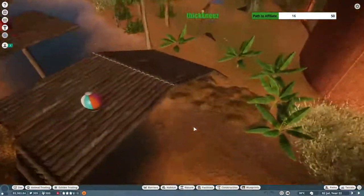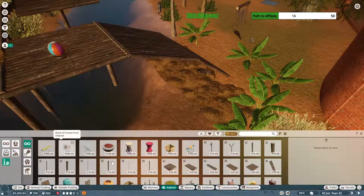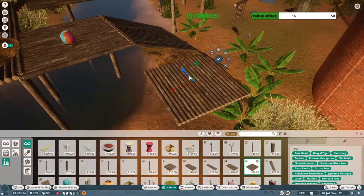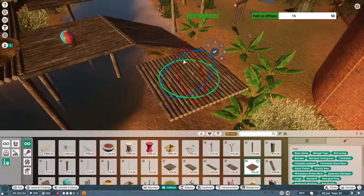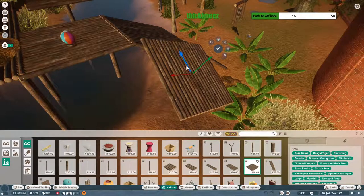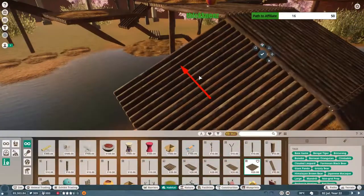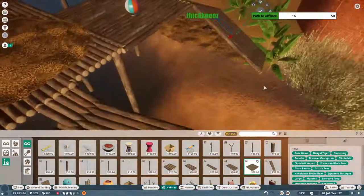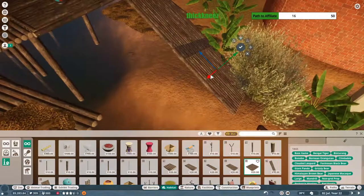To expand their hard shelter coverage, I'm going to go into our climbing set — it's an enrichment item — pull this up, rotate it a little bit, and make a secondary platform almost. This will expand the amount of covered area inside the habitat that has bedding, which will improve that hard shelter requirement stat for the binturongs. We had sufficient coverage when it was just the bears, so I'm assuming these guys need their own separate space.